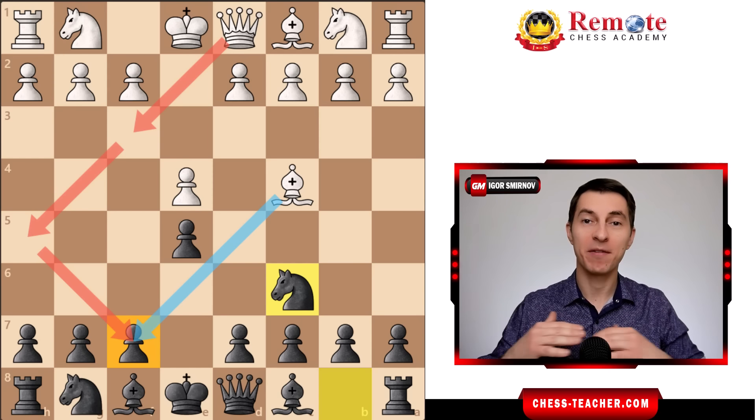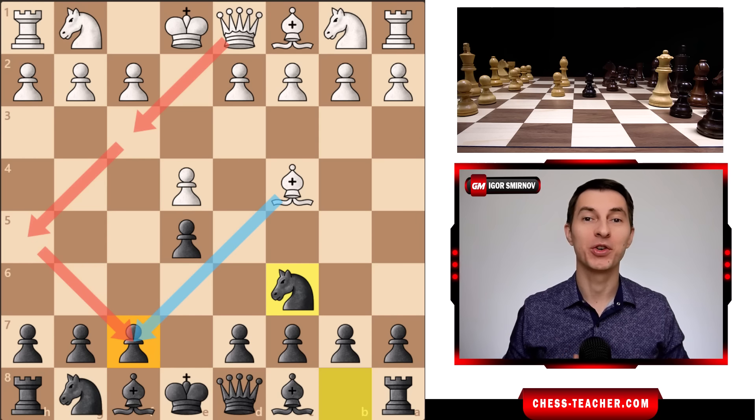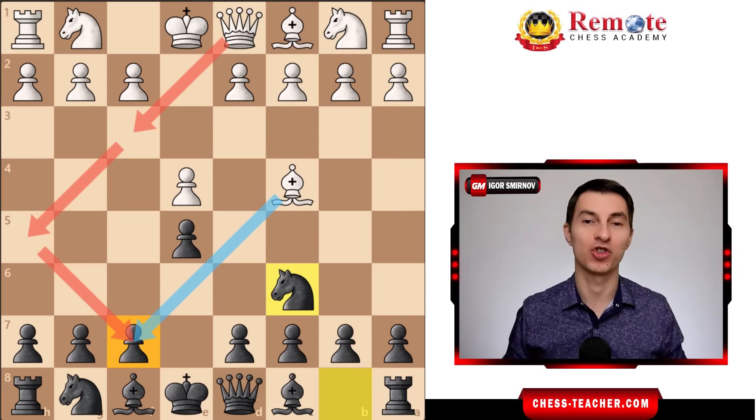The most annoying opening you're going to ever face in chess is the Scholar's Checkmate, and today I'd love to share with you how you can defeat that in only two moves and get a completely winning position against most probable moves of your opponents.